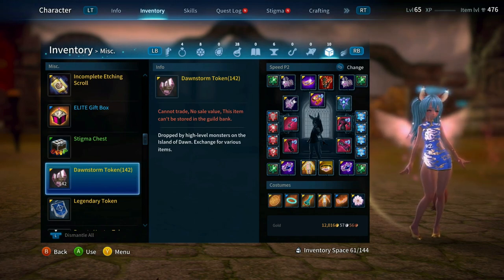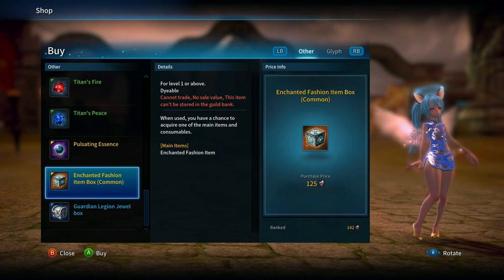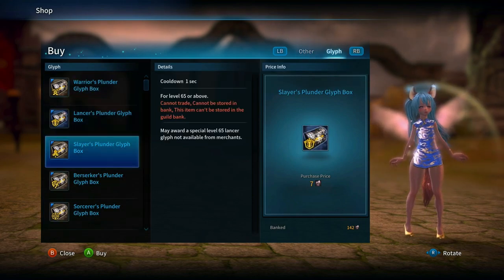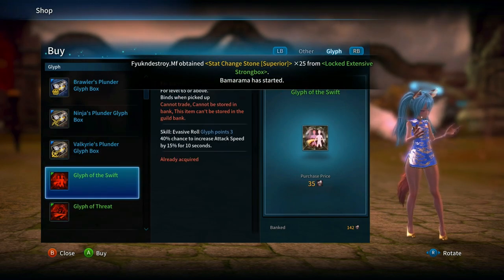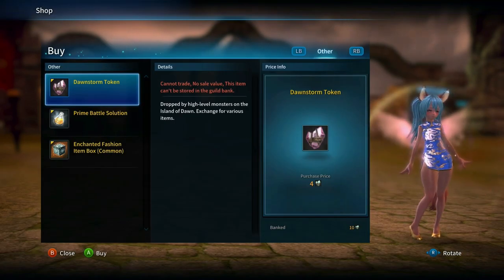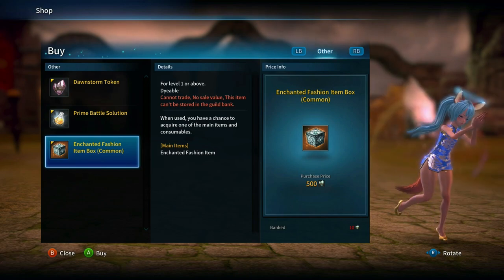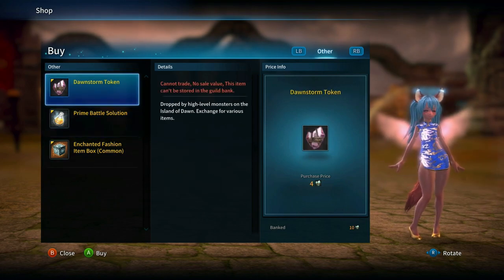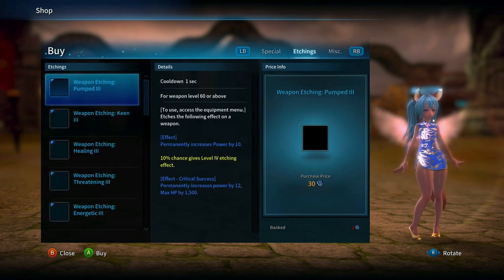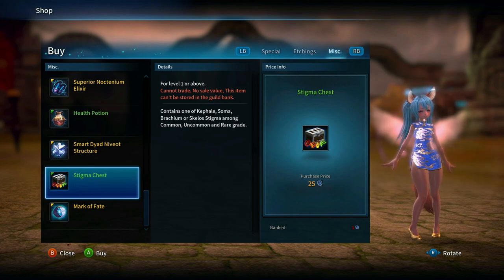The next thing is the Dawnstorm tokens. They did rework the shop — you can now officially get Enchanted Fashion item boxes for 125 Dawnstorm tokens. You can also get Guardian Legion Jewel boxes if you need them. They did lower the price of the Plunder glyphs significantly, along with the other glyphs. We also have the Dawnfall tokens — you will need 500 of those to get an Enchanted Fashion item box common. There is still a point where you might want to trade your Dawnfalls into Dawnstorms, so do the math on what's better.